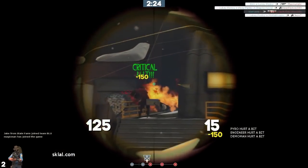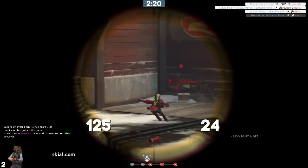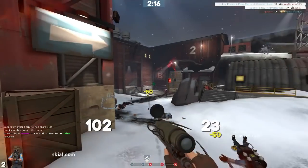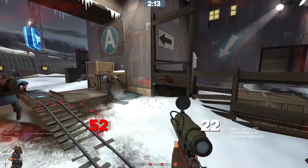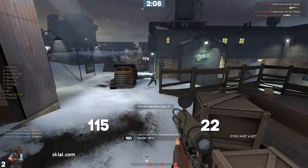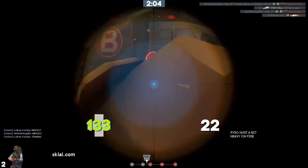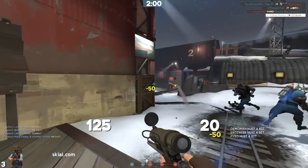The Razorback was added way back in the Sniper vs Spy update of 2009, and originally had a 15% movement speed penalty. This penalty wasn't removed after long, and the Razorback became a favorite secondary for many snipers. The Razorback blocks one backstab, stunning a spy from doing anything but move upon backstab attempt for 2 seconds. Spy and enemy snipers are basically snipers' main counters, so the Razorback goes pretty far for protection depending on the scenario at hand.